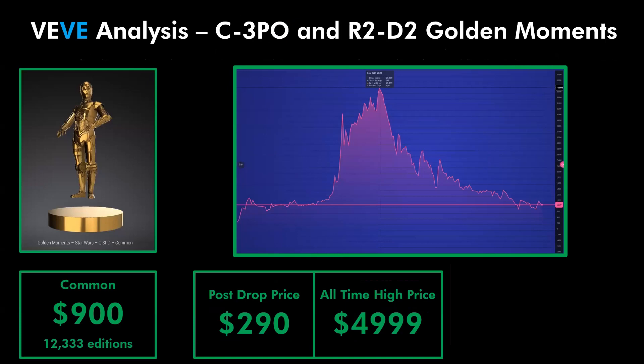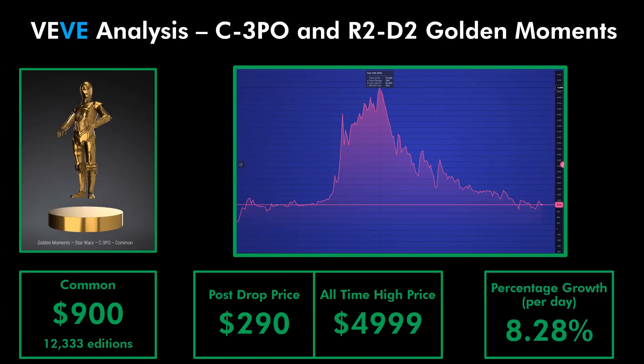As you can see on the left hand side, that's its current price and addition count. Its post drop price was 290 gems, as you can see from this graph, which comes directly from Akomi Wiki — it is the price history for C3PO. Feel free to head over to Akomi Wiki and do your own research, as that is where all this information is coming from. The post drop price of 290 gems is the price as soon as C3PO was released into the aftermarket, and it had an all-time high price of 4,999 gems, giving C3PO a growth rate of 8.28% per day.